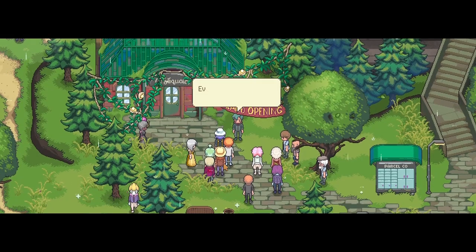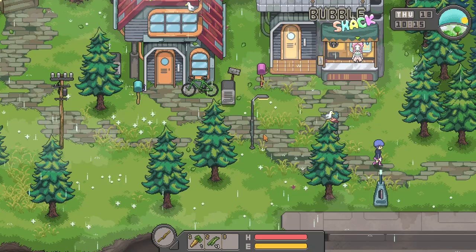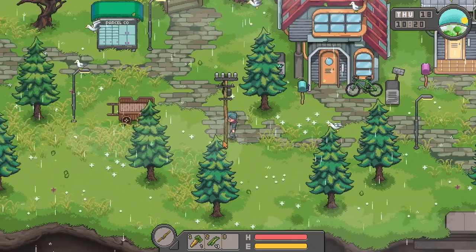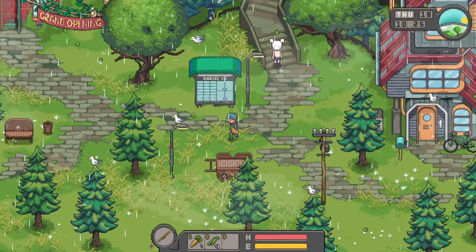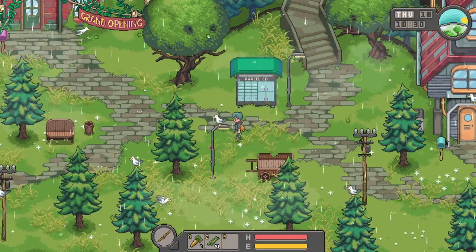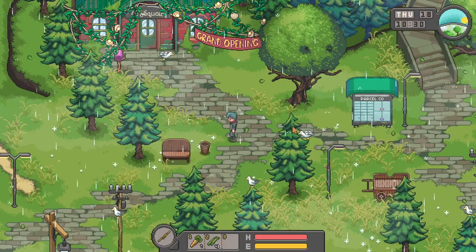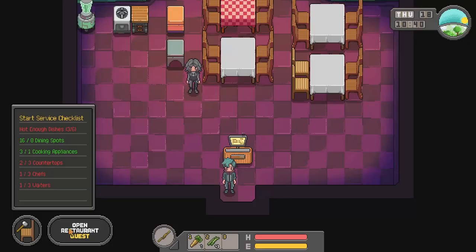Welcome to the grand opening of Lee Sequoia. What is going on everyone? Snack here and welcome back to Chef RPG. Now that the game has been out for a few days, and some bugs have been fixed and improvements rolled out, I think it's time to continue the grand opening of Lee Sequoia Restaurant. As you can see, we need three more dishes, one more countertop, two chefs, and two or three more waiters.